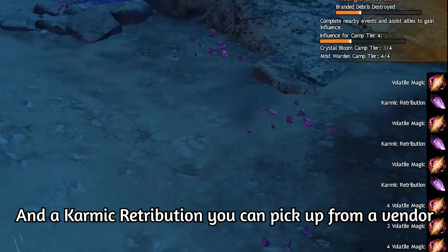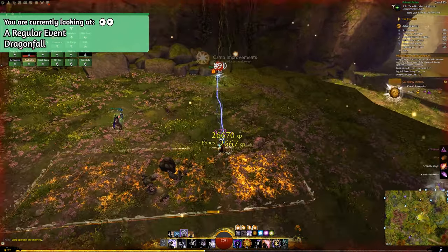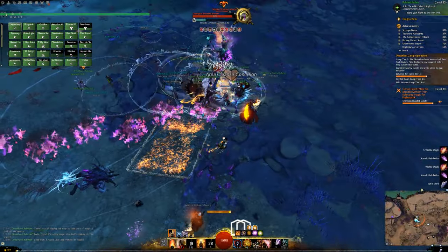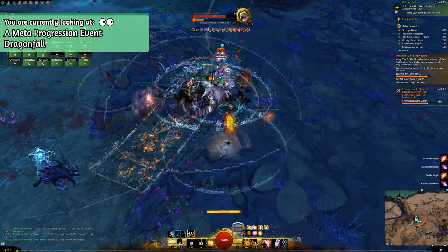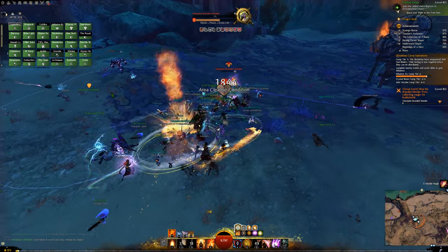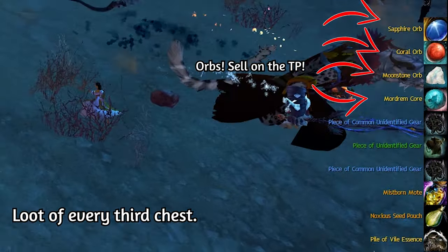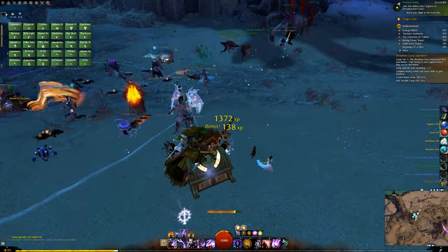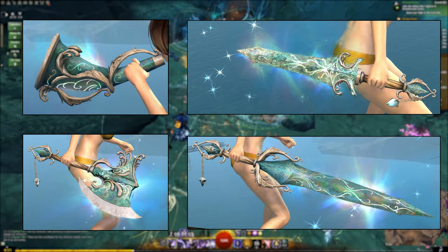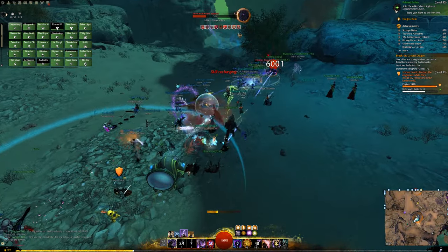We have to make a difference between events here. You have your regular events along the road which give you standard rewards, but you also have meta progression events. These give you Volatile Magic but also a Mistborn Key. These Mistborn Keys can be spent on Mistborn Coffers — three of these chests will spawn right after a meta progression event. These Coffers contain Mistborn Motes which can be consumed to make gold. Once every 3 Coffers you open, you will get a guaranteed rare item, usually in the form of an orb or more Mistborn Motes. You can sell these orbs on the trading post. You also have a chance of getting the Gift of Irenio, which allows you to craft unique ascended weapons — and if you don't get that by the thousandth chest, you will get one for certain.